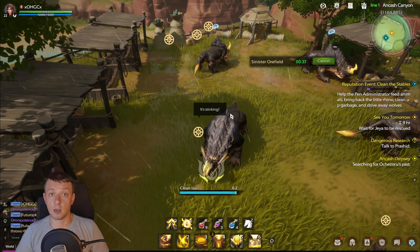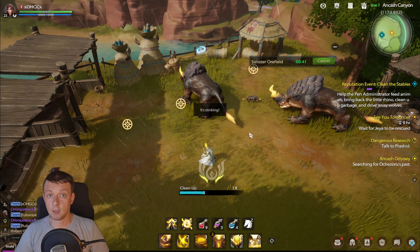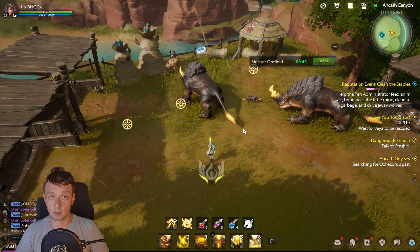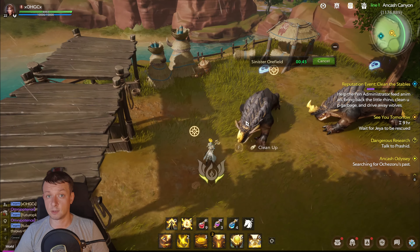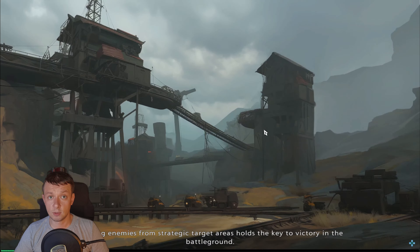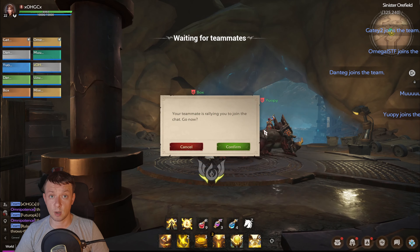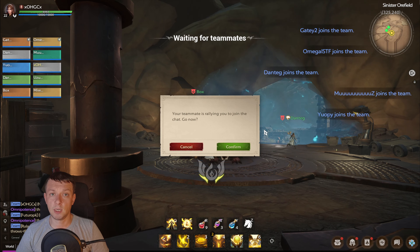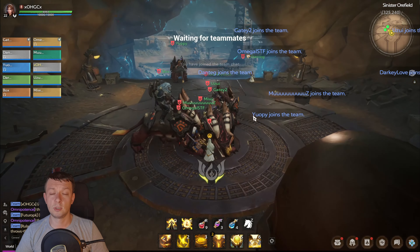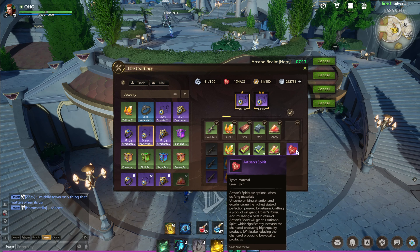Now let's talk about how to maximize your chance of getting gear, materials, resources, and everything else when crafting in Tarisland. When crafting you'll receive not only the crafting result and profession points, but also artisan power. When you reach 300 artisan power you'll receive artisan spirit, which provides a huge boost to any crafted gear, material, or craftable item.